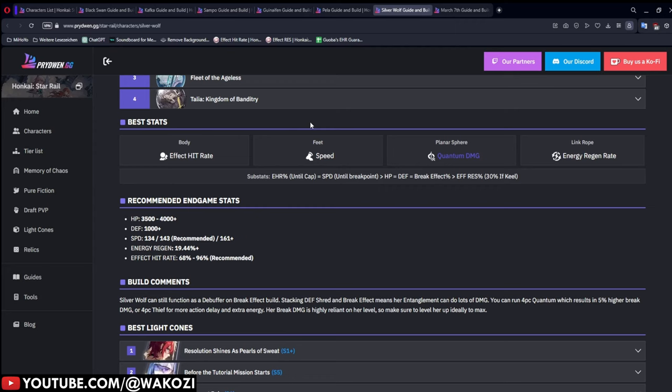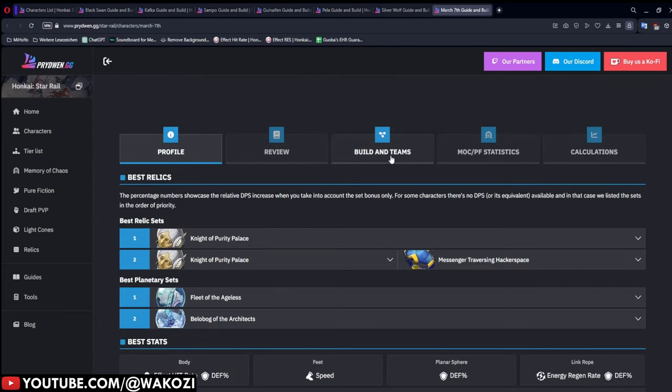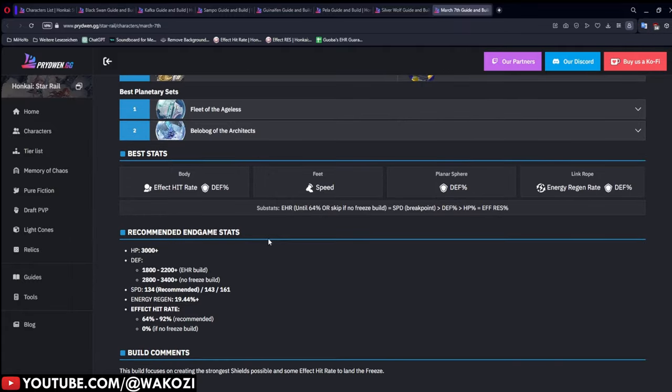March 7th can be built in two different ways: you can go full defense, and you're done. Or you can go for effect hit rate if you want to freeze opponents with her ultimate, in which case you aim for 65% to 92% effect hit rate. The reasoning, once again, comes down to the effect resistance of your opponents.